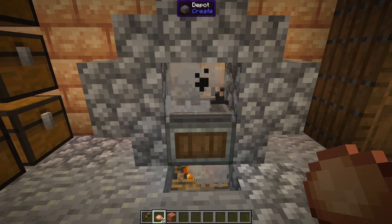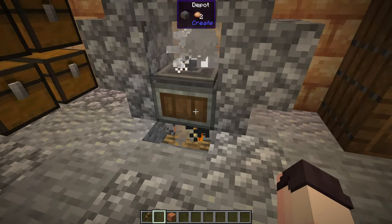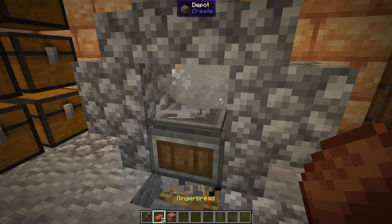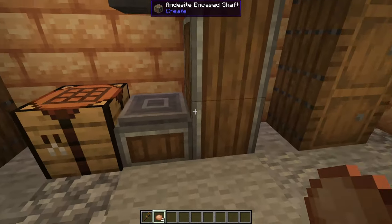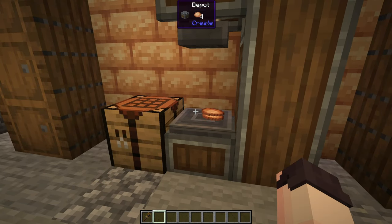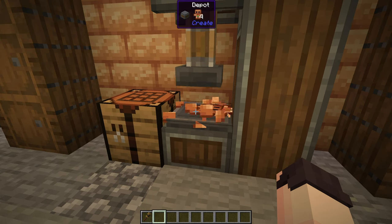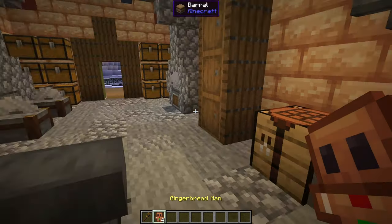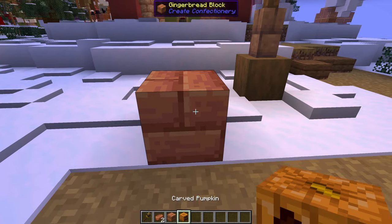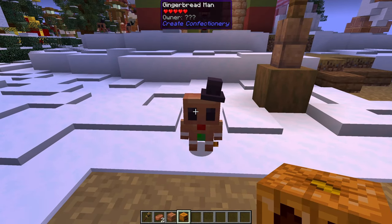Ginger dough can be used to make gingerbread by simply cooking the ginger dough — here using a campfire in front of an encased fan blowing onto our depot. Putting ginger dough under a mechanical press will make a gingerbread man cookie. To make the actual living gingerbread man we need to get our gingerbread block and a pumpkin head, then place the pumpkin head on top of the gingerbread block and we get a gingerbread man.